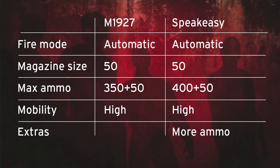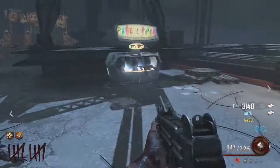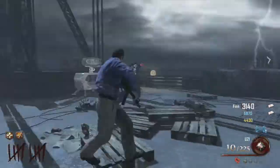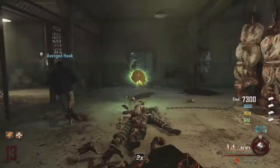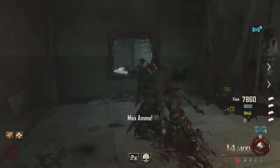The M1927's fire mode is automatic with a magazine size of 50, which stays the same for the Speakeasy when Pack-a-Punched. Maximum ammunition increases from 350 plus 50 for the M1927 to 100 extra bullets for the Speakeasy. Mobility is high at around 100% sprint speed — the Shikam has about 110% while the Death Machine drops you to around 60-80%. The Speakeasy works on zombies no matter what round you're on; similar to the AK you could go up to rounds 30 to 35 with no worries, even without double tap.